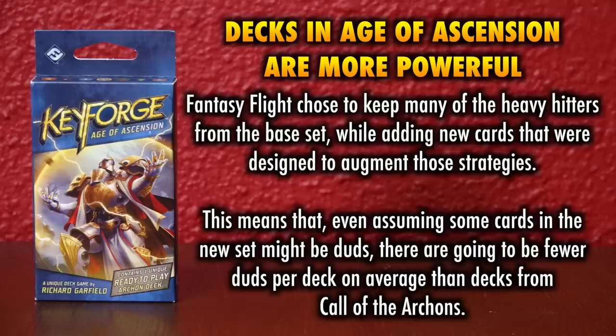Ultimately, this is a very positive change as it lowers the incentive to just amass a big board and never interact with your opponent. Power creep: one of the big upsides to having cards from Age of Ascension is that the cards in a deck are higher power on average. Fantasy Flight chose to keep a bunch of the heavy hitters from the base set while adding new cards designed to augment those strategies. This means that even assuming some cards in the new set might be duds, there are going to be fewer duds per deck on average than in Call of the Archons. This is the kind of thing card games will do whenever new cards are made — if new cards were worse, people wouldn't want to buy them. So new cards are made to be as powerful as, if not a little more powerful than, the cards we're already used to.